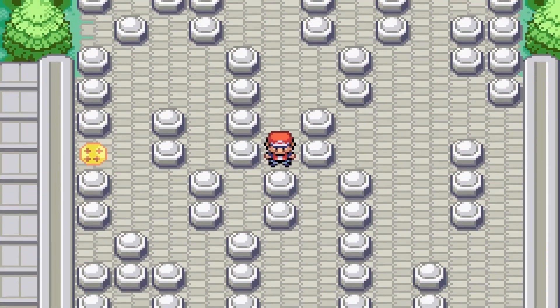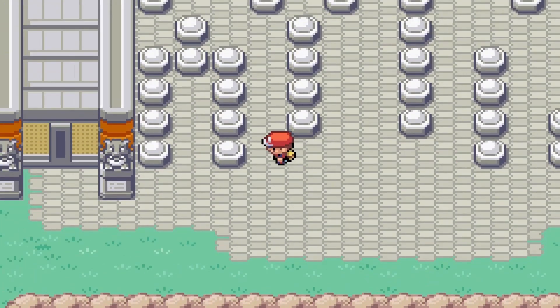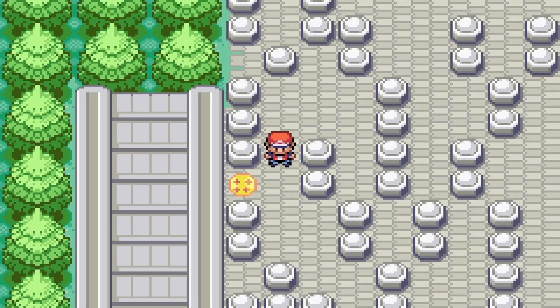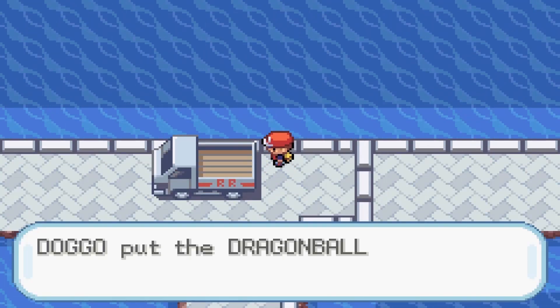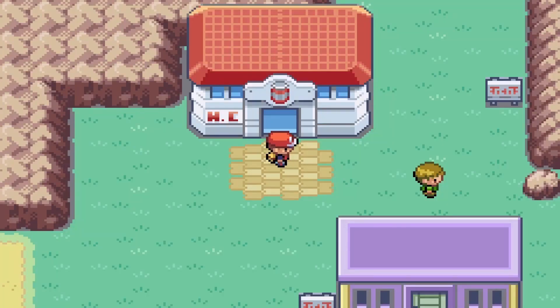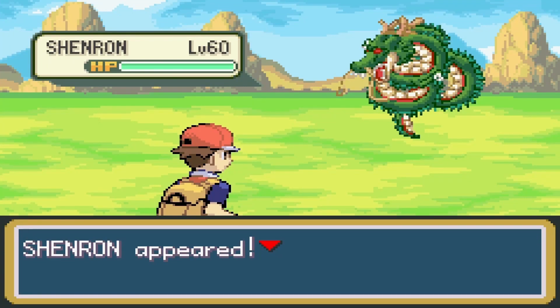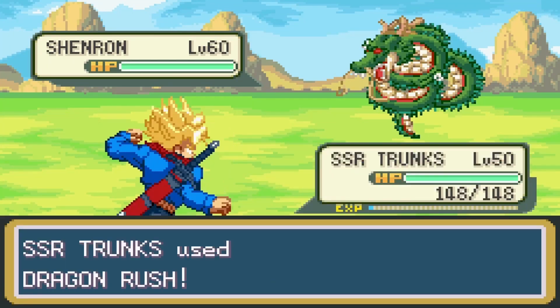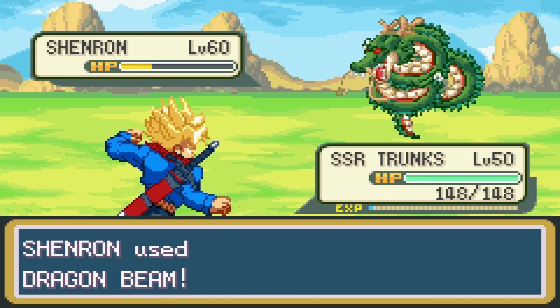But before that, I found the 4 Star Dragon Ball on Route 23, and decided I should get the last Dragon Ball too. I went back to Red Ribbon Base and found the 1 Star Dragon Ball on a truck. Now with all 7 Dragon Balls, I went back to Kami's Tower to summon Shenron. I asked Shenron to bring back Toriyama, but that was beyond his power. So I asked him to become XP, and Trunks killed Shenron in two Dragon Rushes — but Shenron did some damage and almost killed Trunks with a Dragon Beam. Now onto the Elite Four.